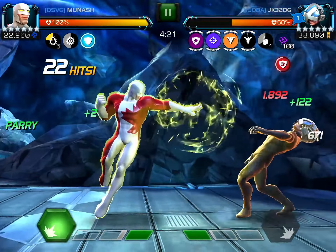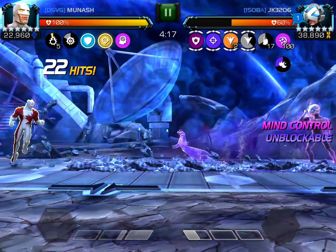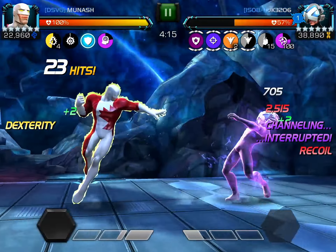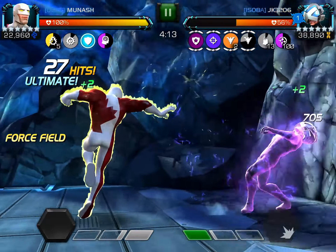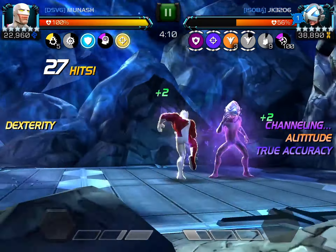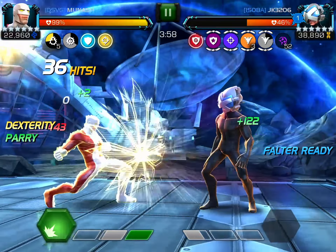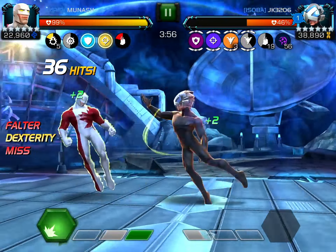Hey guys, Manash here. Today we have an interesting Alliance War video — this is going to be the first time using the rank 3 Tigra, who I took up a couple of hours after awakening her from that beautiful Nexus that kind of just gave me what I asked for, similar to how I got Shang-Chi and Immortal on Cyber Weekend. Kitty T.O.P. — that's all I have to say about that. Today we are doing a full path 5.